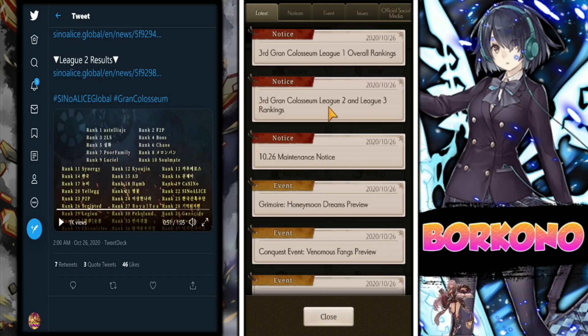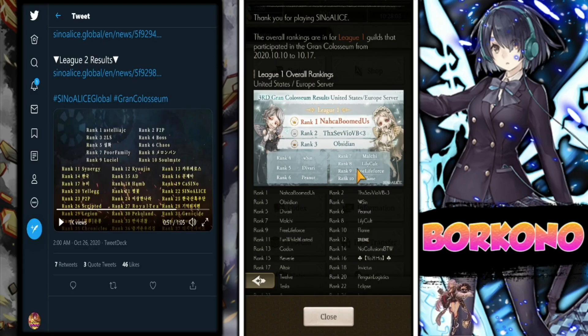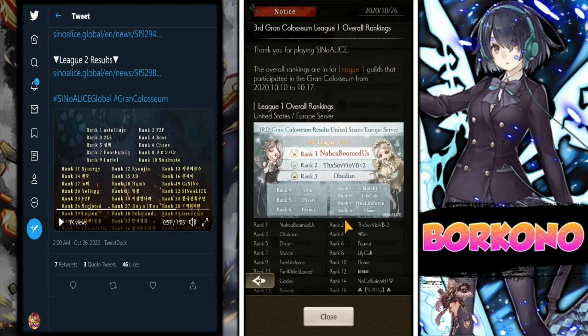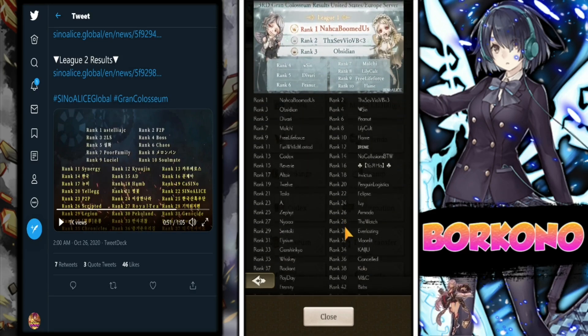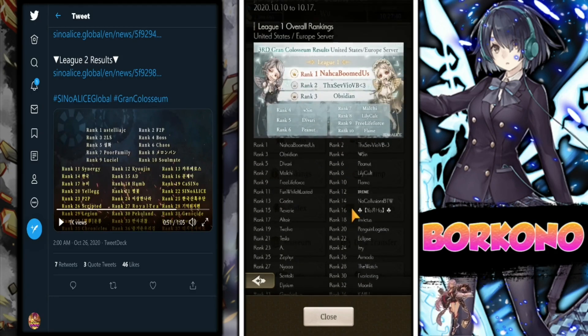Grand Coliseum number one: Naka, Boom, Dust, the Seb, Vi, of B, Obsidian, Sin, Daivari, Peanut, Mauchi, Lilycut, Free Lifeforce, and Plane — you're all amazing. Everyone who hit top 100, if you participated in Grand Colo whatsoever, you did great work. I'm proud of you. Shoutouts to the guildies at Woo and everyone who participated in Grand Colo — thank you.